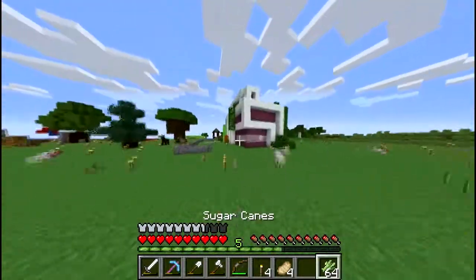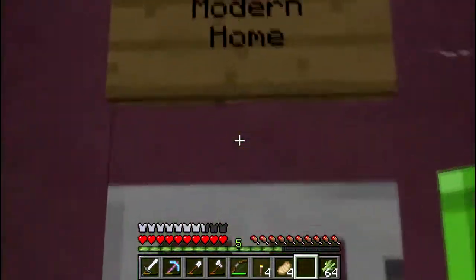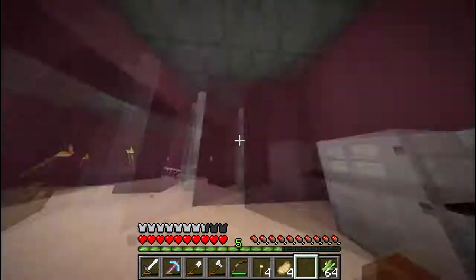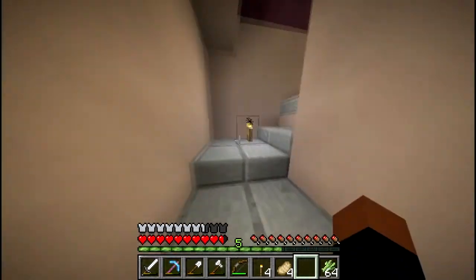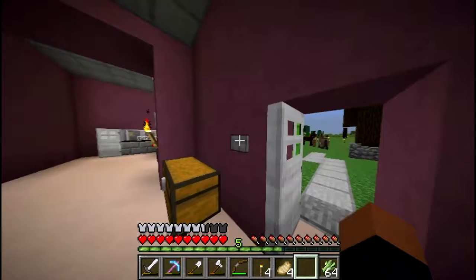Over here we have Chelsea's house — pretty sure. It's really cool, I really like it, it's pretty swag. And she has a chicken named Herbert, which is pretty cool. I want a chicken named Herbert.